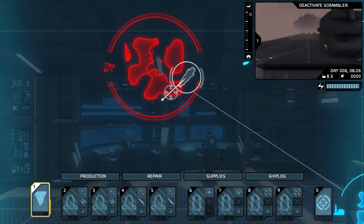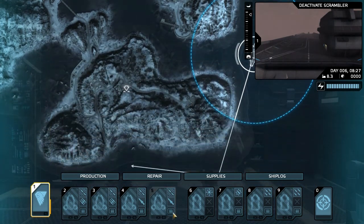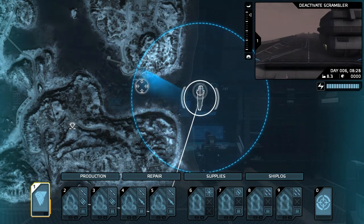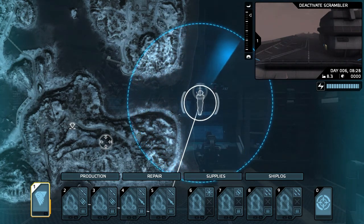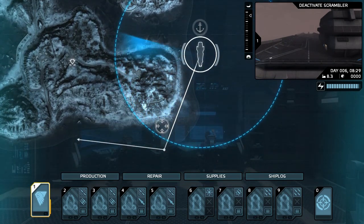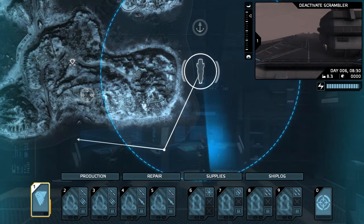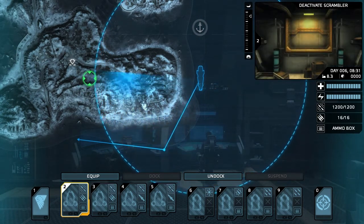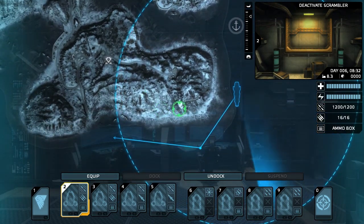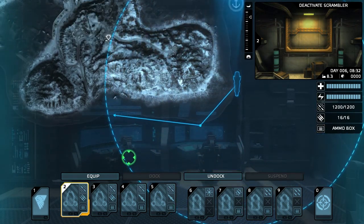One of the things about this island is we have scramblers, and scramblers make life miserable for us. That's our ring of telemetry. We can only move units within this ring, and it's expanding for some odd reason. Our objective right here — that bad boy is a scrambler. If we blow that thing up, it'll increase our telemetry, so we'll have longer range where we can send things to break stuff. And that's all we really care about.